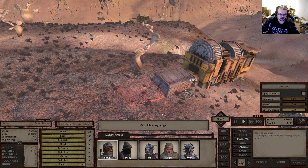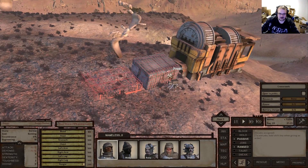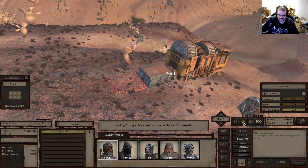Molly has a lot of books in her inventory as well - we have a lot of research books, so we should be able to get quite a lot of research done.